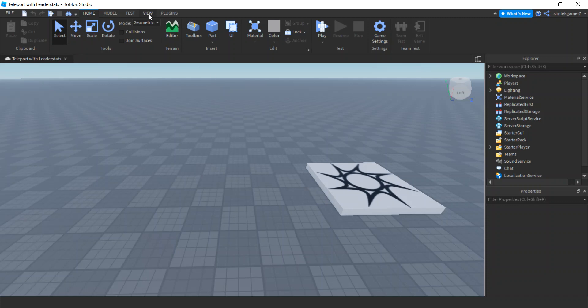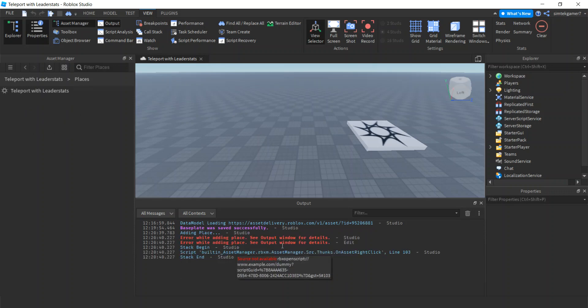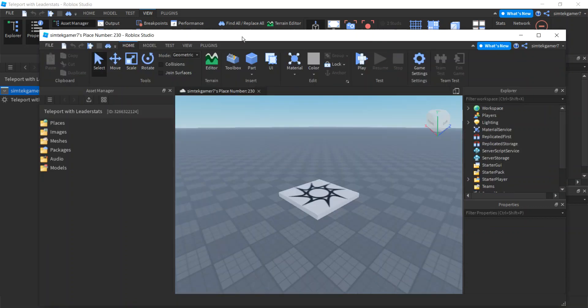Now let's add our other place. Go to View and hit the output window because I want to show you something. When we hit the asset manager and go to places, here is our 'Teleport with Leader Stats' — that's the place we're in now. When we add a new place we're going to get an ugly error; Roblox is working on it, but that's okay. We can just delete that error, and when we go back into places our place did add successfully despite the ugly error.